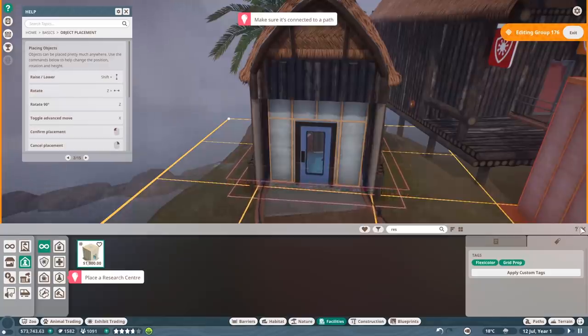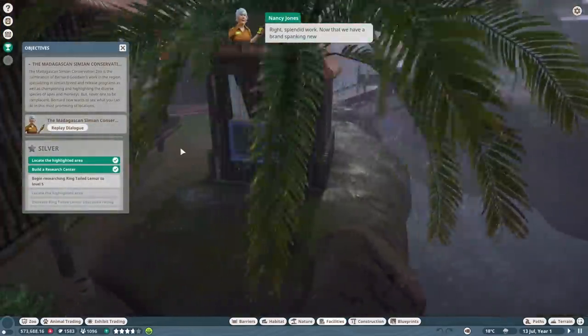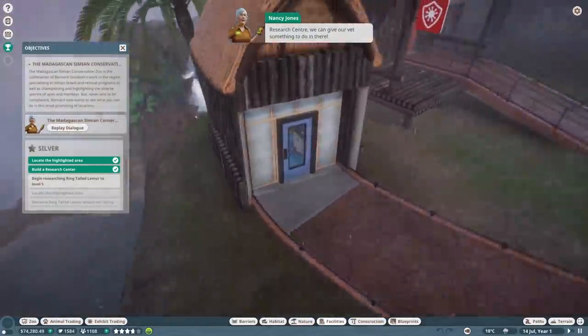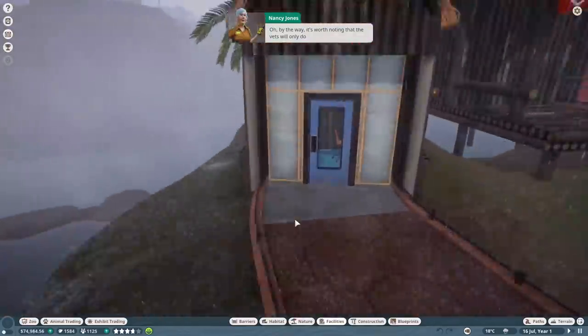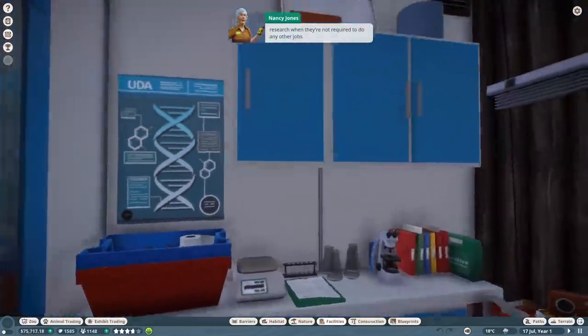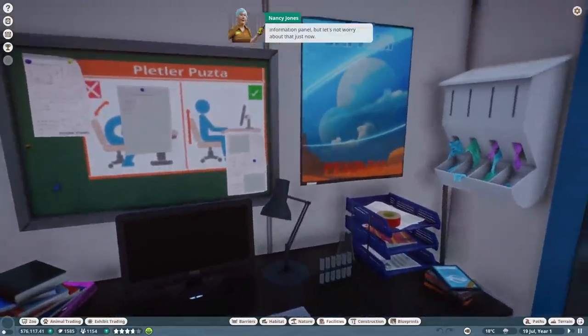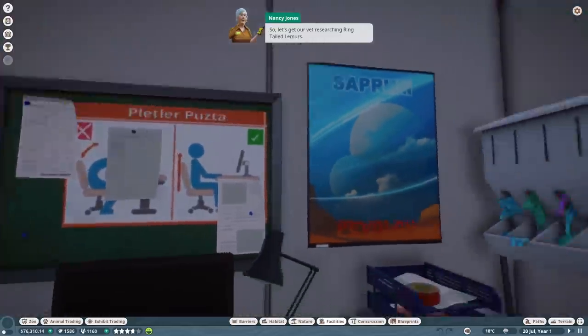I think we got it - right, splendid work! Now that we have a brand spanking new research center, we can give our vets something to do in there. It's worth noting that vets will only do research when they're not required to do any other jobs. That said, you can change what jobs a vet does via their information panel, but let's not worry about that just now.